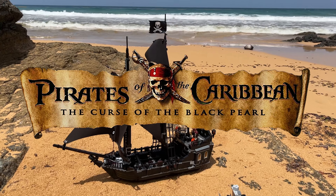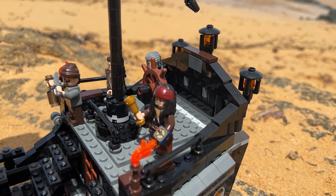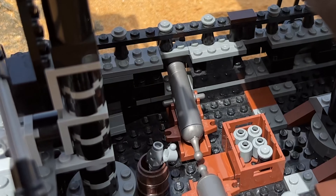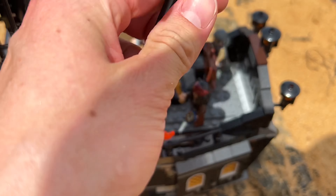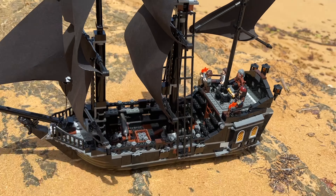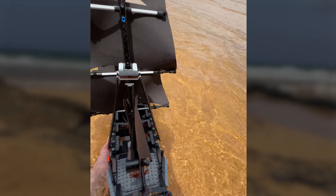There are only two sets from Curse of the Black Pearl, and thankfully one of which is the Black Pearl itself. Inside we got a few crew mates, and it comes with two cannons on the inside and a captain's quarters. Beyond that there really is not too much else, so the main thing is just how good this looks on the sea. Just look at that.